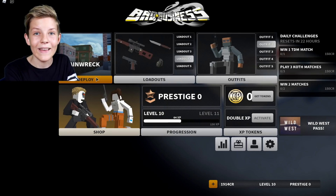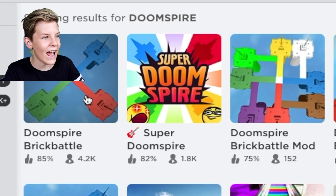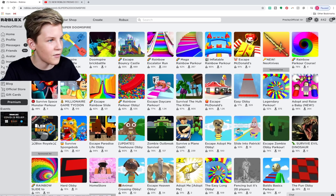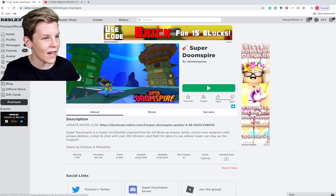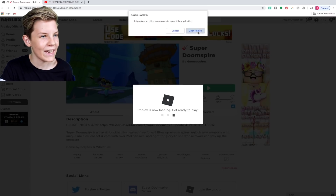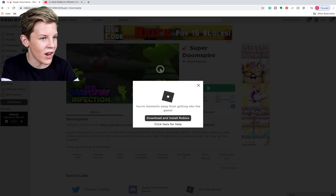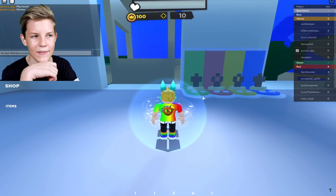There's also an Adopt Me code in Doom Spire, so we're heading over there. I just typed it in — it's actually Super Doom Spire, so I'm searching that up. I've never actually played this game before but it actually looks really cool. Let's press play and then we can use a code in here to get some more Adopt Me style items.